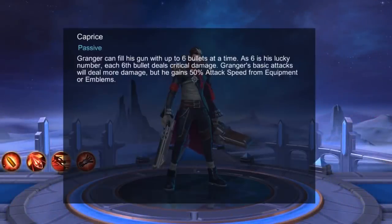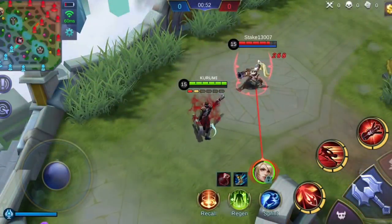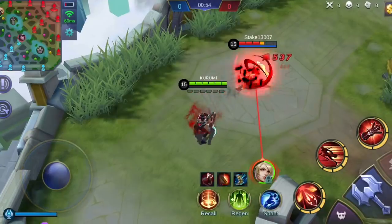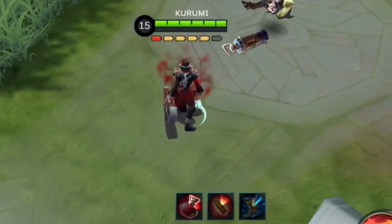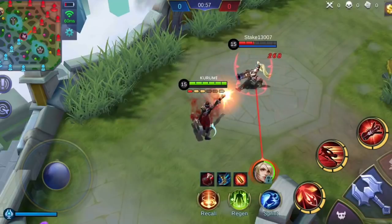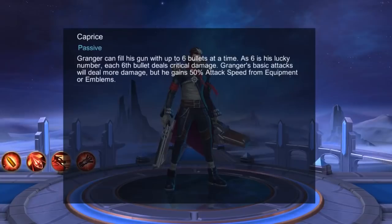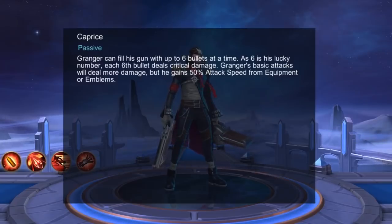Granger's passive, Caprice, allows Granger to fill his gun with 6 bullets. His gun is reloaded with bullets after he consumes all the bullets in his gun, and will also be fully reloaded after a short cooldown. The 6th bullet will deal critical damage to the target. There is a short pause when Granger reloads his gun. His passive skill buffs his basic attacks to deal more damage, but it decreases the attack speed gained from equipment and emblems by 50%.